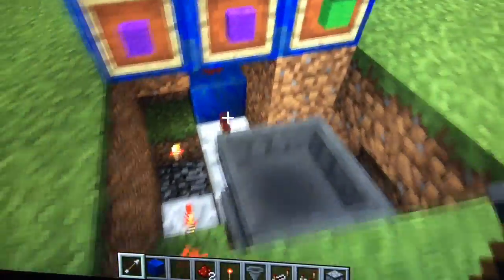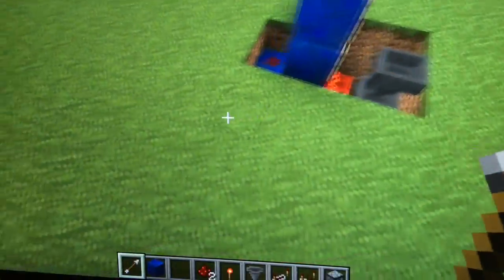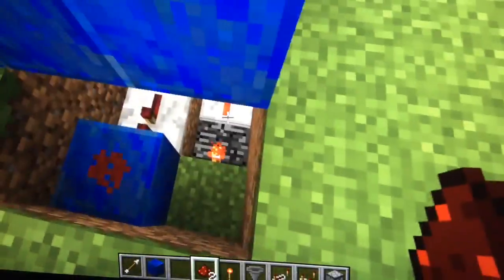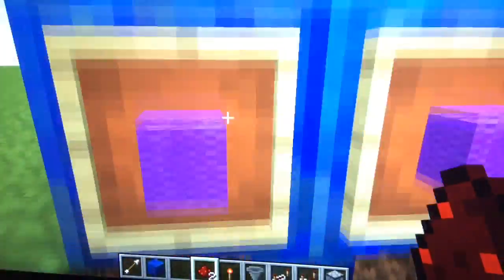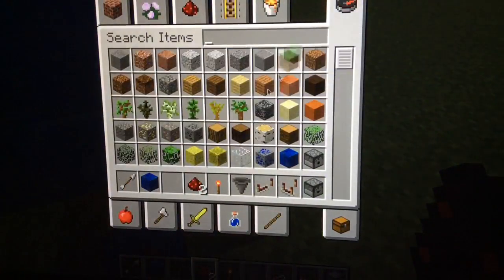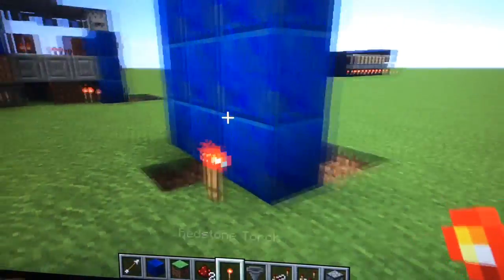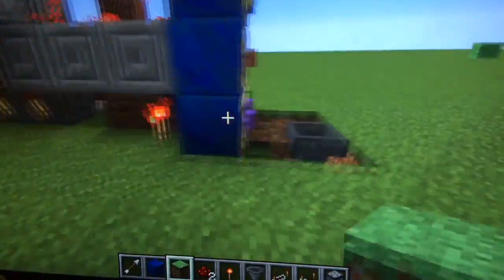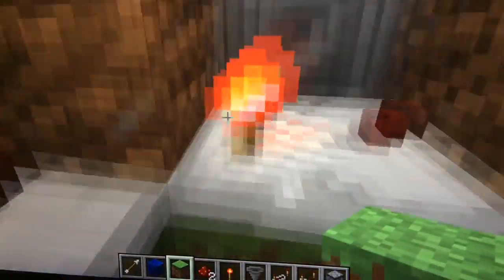The underground looks done so you can cover that up, but I prefer to keep it open for now. Make sure everything is absolutely certain to be in there. Grab a grass block — you're going to need it — put it right there, then grab a redstone torch and put it there as well. Then put redstone, and put grass blocks or blocks of your choice there.